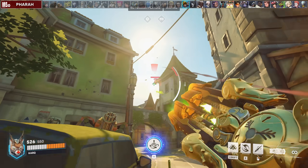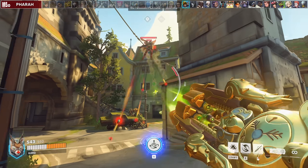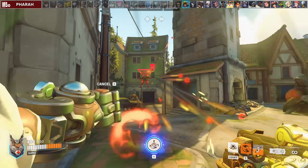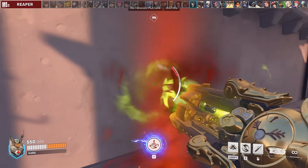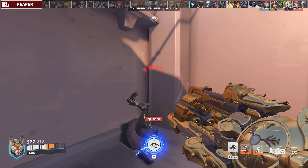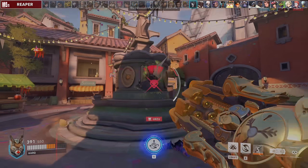Against Pharah, it's not your job to shoot her unless she gets too close and tries to barrage. Only then should you try to spear immediately to cancel it, or Javelin Spin to buy time to get into cover. Barrage will kill you if you try to fully tank it with fortify. Against Reaper, keep an eye on him and use your spin immediately to push him away from your team, followed up by a quick spear to either kill him or cancel his ult if he's going for it.